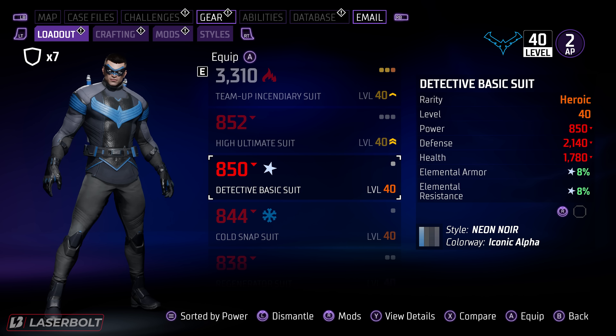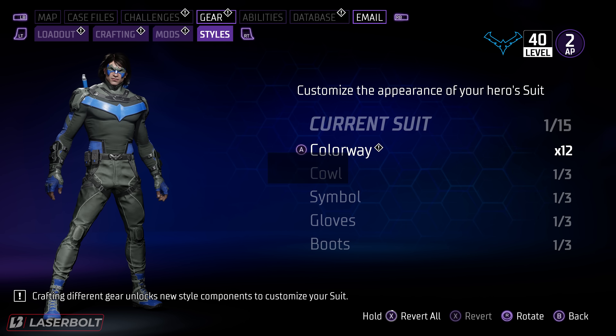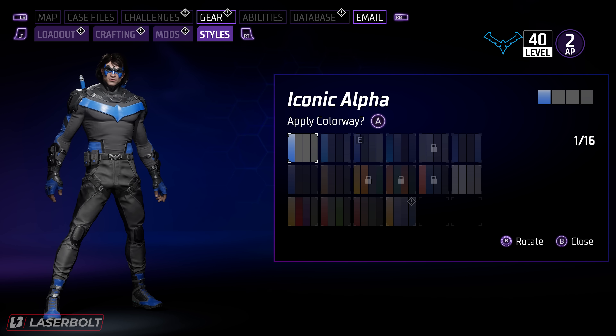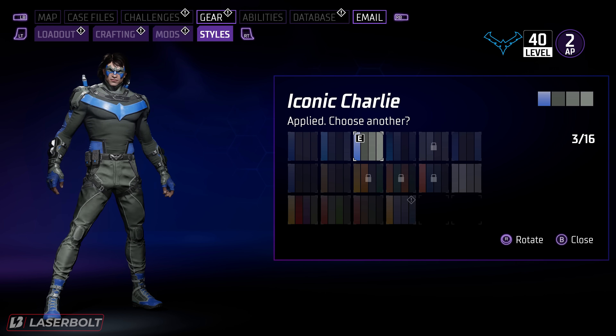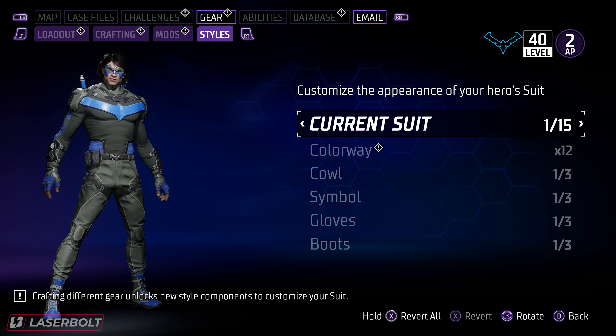Just because you have a particular item like the Beyond style doesn't mean those items are going to be unlocked via transmog or within the style. When you go to Styles and then Colorway, there are going to be multiple colors you can apply to suits — but the only suits that can get these colors applied are the suits which are not transmog.